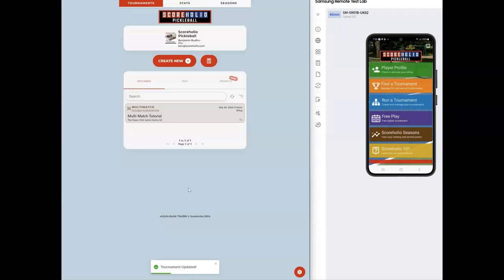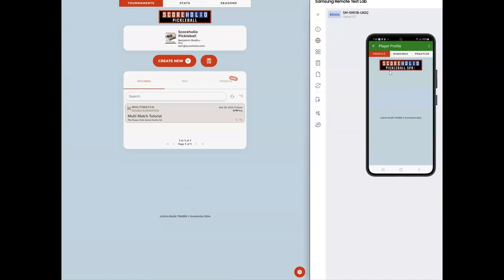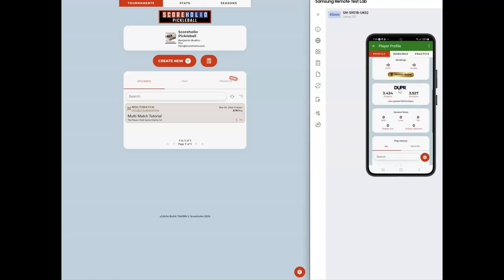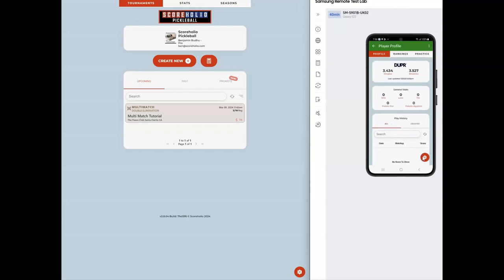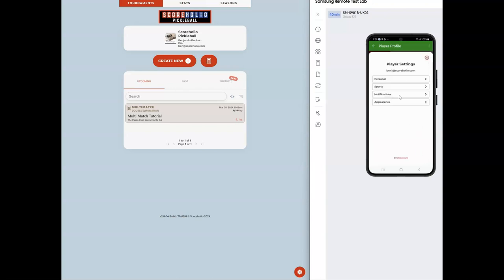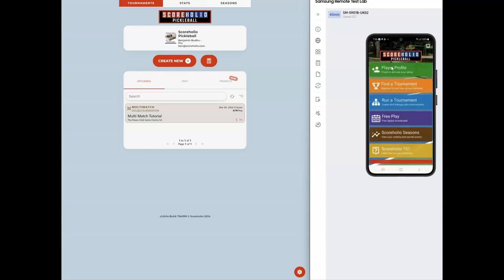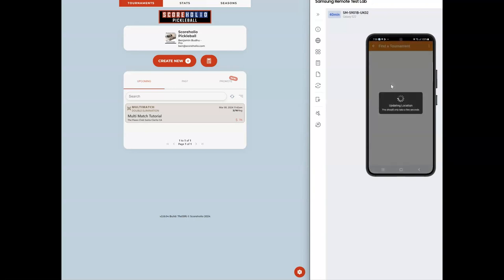On the player side, players go to their player profile to sign up and update their information. If they're in pickleball, they can link their DUPR rating. They can click the settings sprocket to update their player info. If they want to remove ads or see advanced stats, they can upgrade to ScoreHolio Plus for $1.99 a month — but players don't need that to score from their phone, which is free.